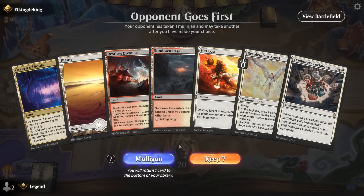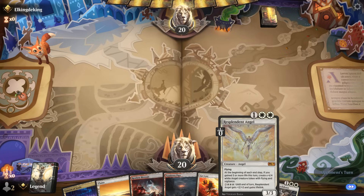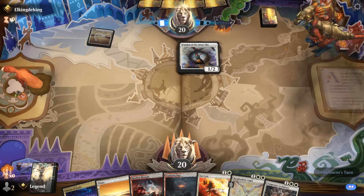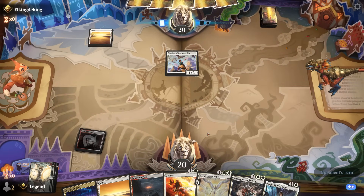We're on the draw with a decent hand against aggro — Lockdown and Get Lost. Just hoping to find more ways to enable Resplendent Angel. Turn one Warden from them, so Lockdown is looking promising. We may not want to play Jada if our plan is to Lockdown on turn three.